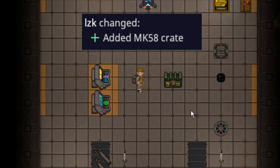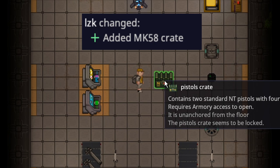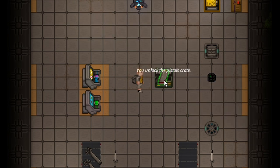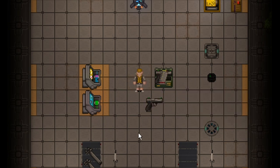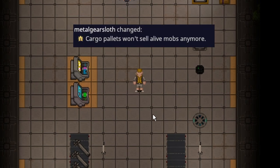A pistol crate was added to the game. It can be ordered through cargo, and like the other weapon crates, it still requires armory access. It comes with four magazines and two pistols — so three magazines per gun. This is a cheaper lethal option, so security might want to opt for this in order to give out more firearms that are not as dangerous to lose. Still a nice addition, and now security can order more weapons for more variety.